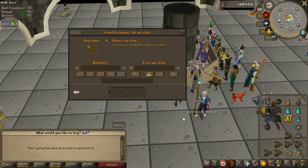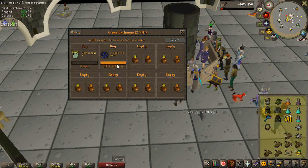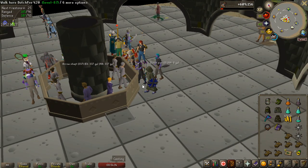I didn't know this, but the Malediction Ward is actually very cheap and also better than the Book of Darkness. I actually thought the Book of Darkness had higher offensive bonus, but nope — the Malediction Ward has plus 2 to magic offense and also a higher defense bonus.